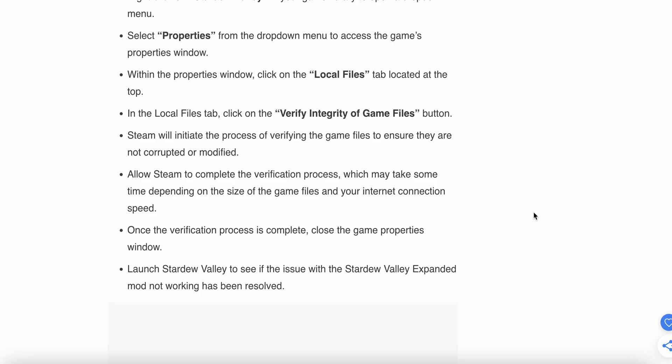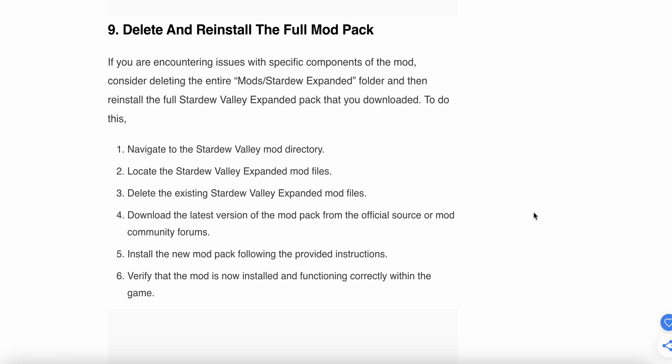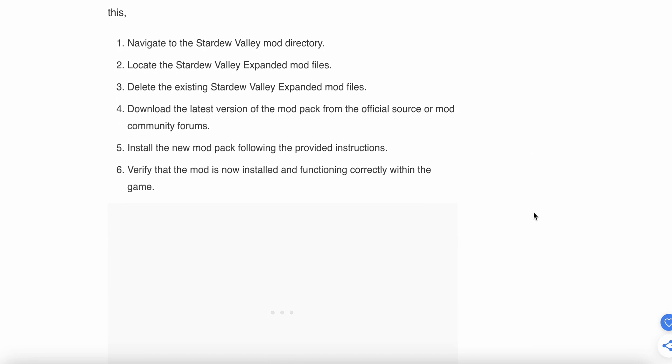Another option is to delete and reinstall the full mod pack. If you are encountering issues with specific components of the mod, consider deleting the entire Stardew Valley Expanded folder and then reinstalling the full pack. Navigate to the Stardew Valley mod directory, locate and delete the existing Stardew Valley Expanded mod folder, download the latest version from the official source, and install and verify it correctly with the game.